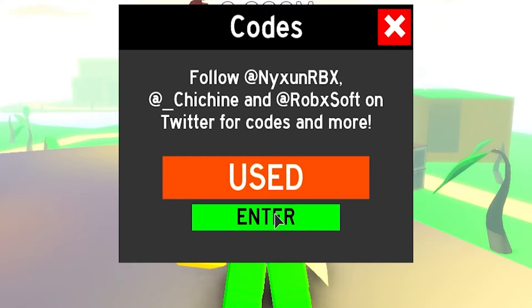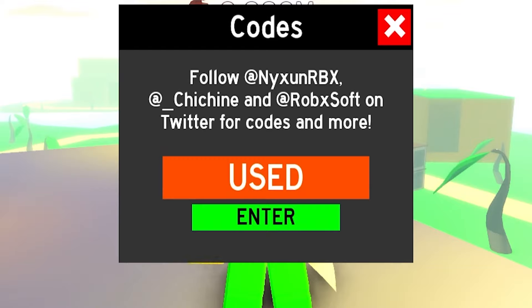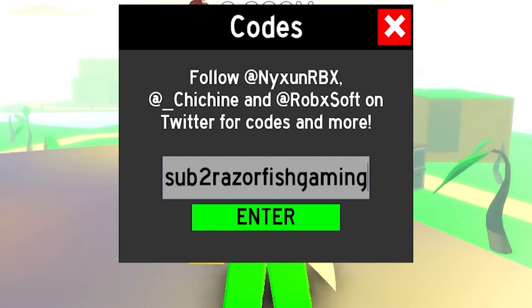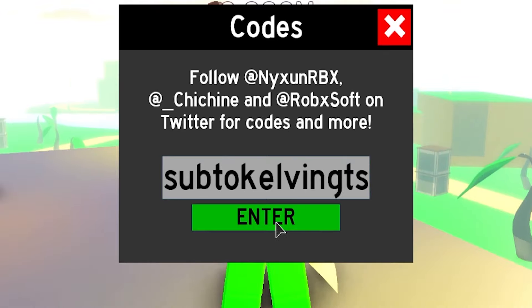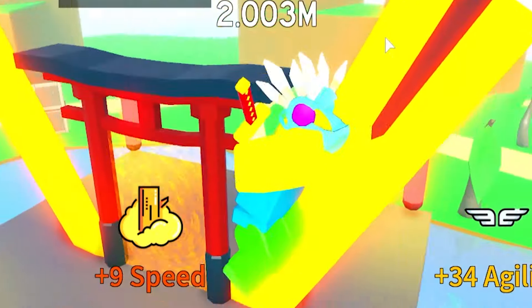The next code is 'VAV75' — that's the next working code right now for 500. Redeeming that one. Then we've got 'Sub2TplanMilo', 'Sub2MrRhino', 'Sub2RaiseTheFridgeGaming', and 'Sub2CalvinGDS'. These are all working codes right now in Anime Fighting Simulator.